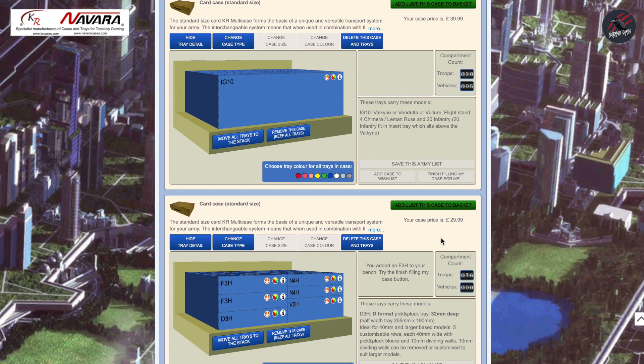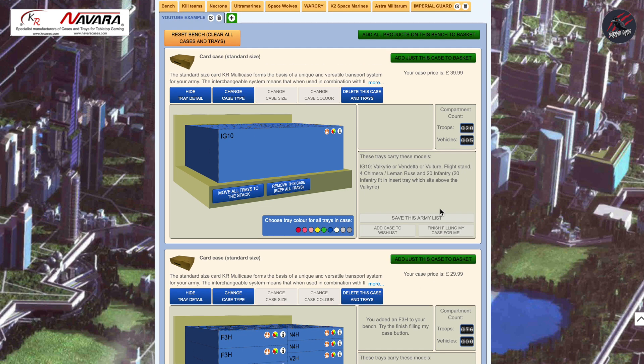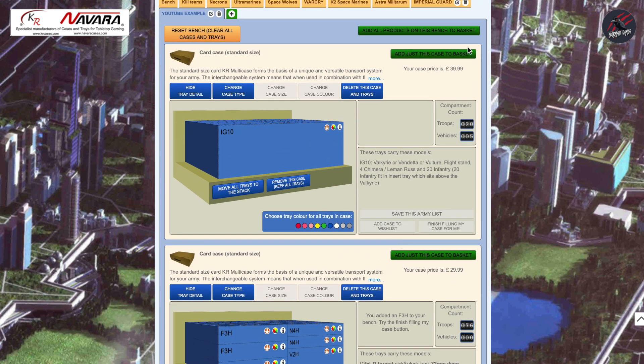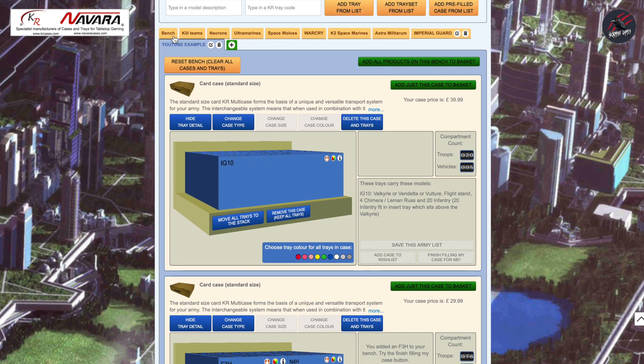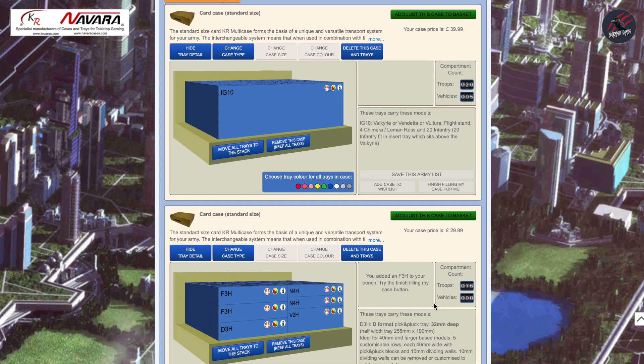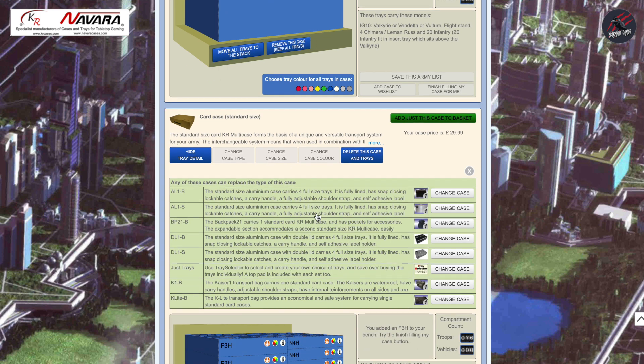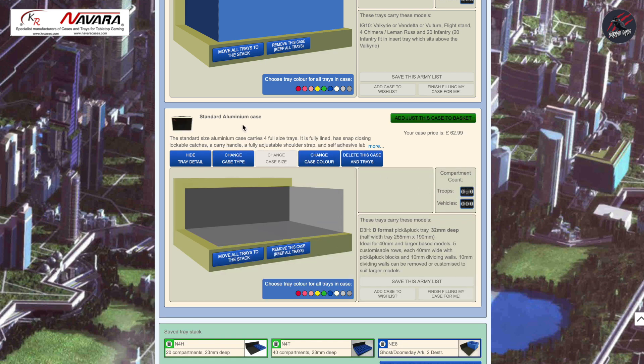Once you're happy with all the cases and trays, you can either add one case to your basket or scroll up and add all products on this bench to the basket to include everything at once. You can also keep all these tabs with different names for later — maybe as a wish list for your birthday or Christmas, so you can label it and pass it on to people who might buy it for you. There's also an option to change the case type: click on it and it shows in green which cases you can use, then click 'Change case' and now we've got a standard aluminium case with those trays confirmed to fit.